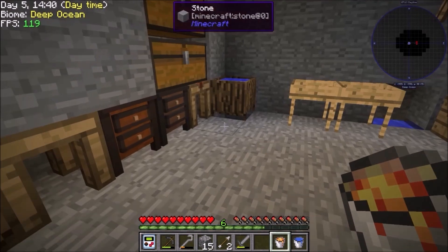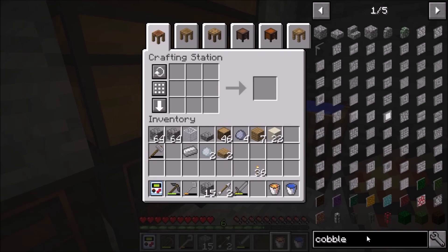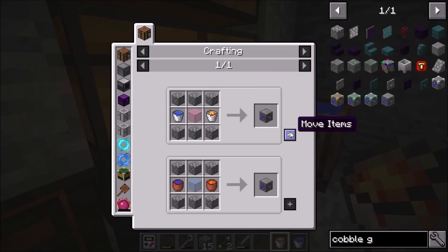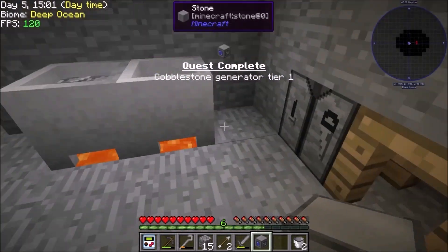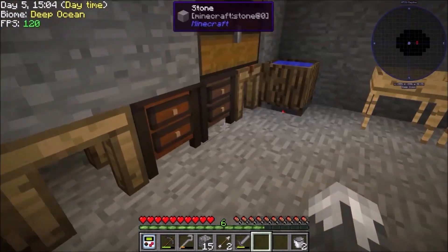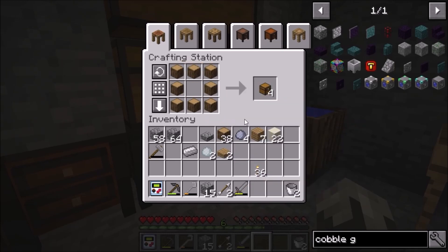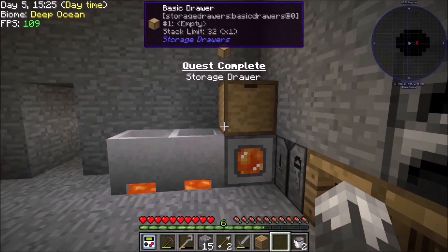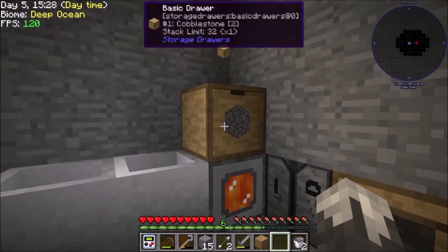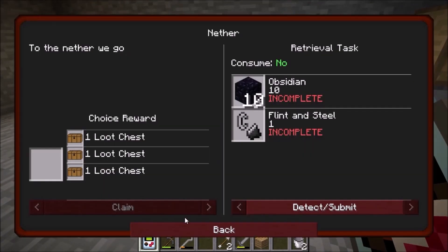We got our second bucket of lava. Let's go ahead and make our tier one cobble generator — beautiful! We can place it down right here and make a storage drawer to put on top of it. That gives us cobblestone. I'll slowly filter it in so we can stockpile cobblestone. Let's go ahead and complete these two quests.